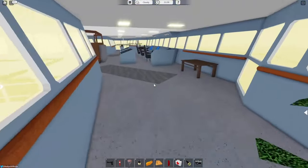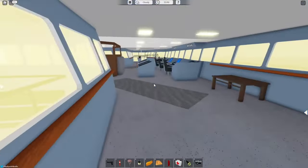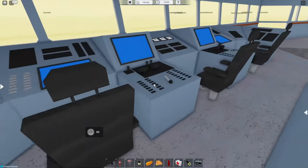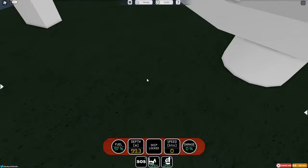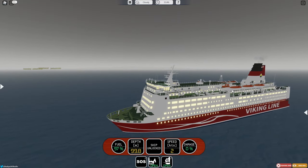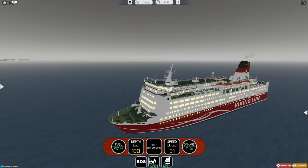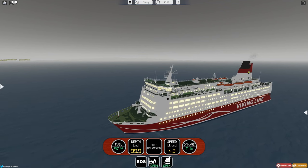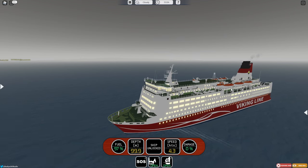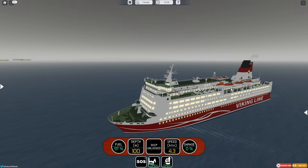You can see there are stations on these little computer areas on the starboard and port side. The middle seat is where you control the ship as a captain. This is what the horn sounds like. It is a very long horn, and it's the exact same as the Salad Class Cruise Ferry. This is also what the alarm sounds like — just sort of the classic bell ringing alarm.